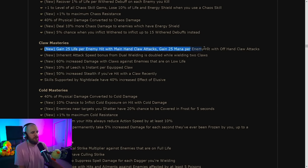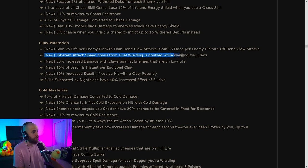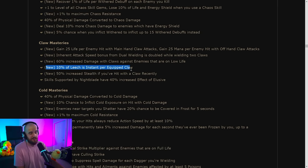Under claw mastery, these changes are overall a nerf because now you need to use two weapons — an off-hand and a main hand — to access certain bonuses. You do gain 25% if you're doing that, but it's rare that builds are actually using two claws. If you are dual wielding two claws, you get some extra bonuses, plus leech is instant per equipped claw, and there's increased stealth as well.